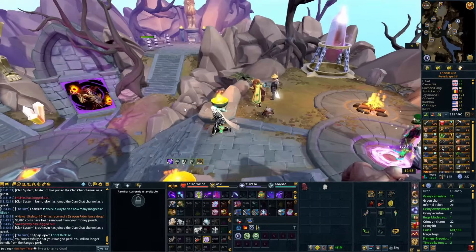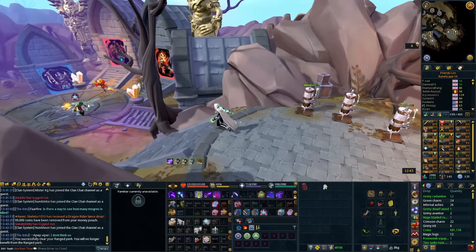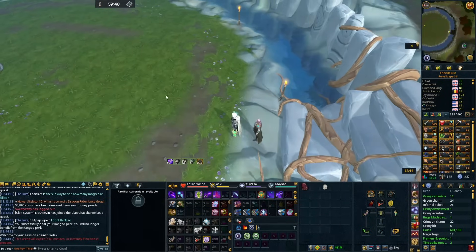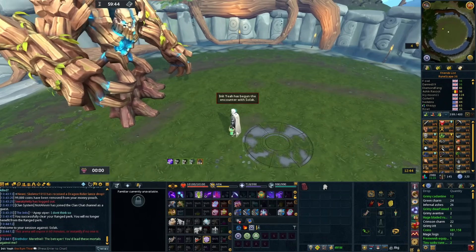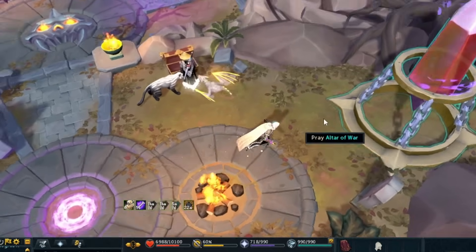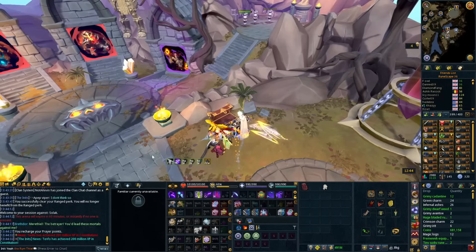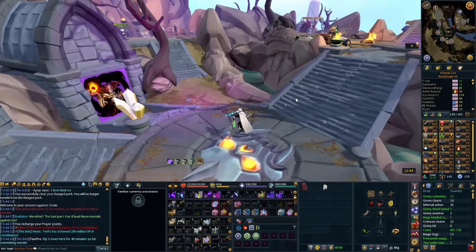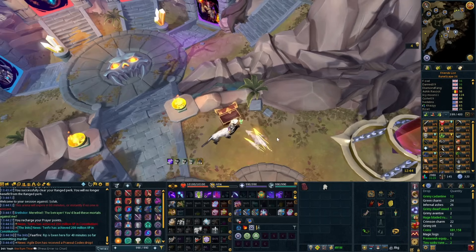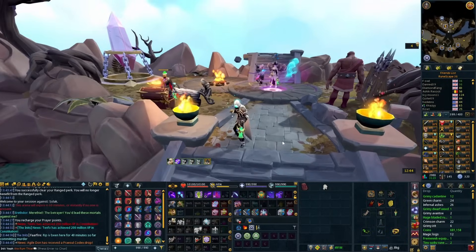With the Hitpoints cape perk on your Max Cape, you can be in combat and still refill your health at the bank chest — you don't have to wait to be out of combat. Normally you'd pray, walk to the bank, and wait out of combat for your health to fill up. But with this perk you can stay in combat, surge to the bank chest, get your health back immediately, and get straight back in. You can also do this with the Fortitude curse, but this is just more convenient. If you're not using the Range perk, swap it out.